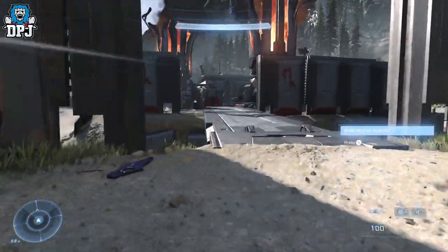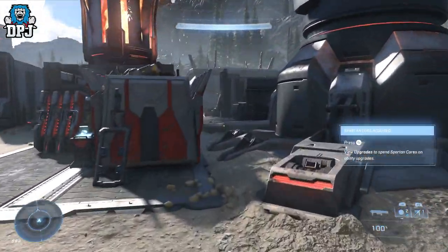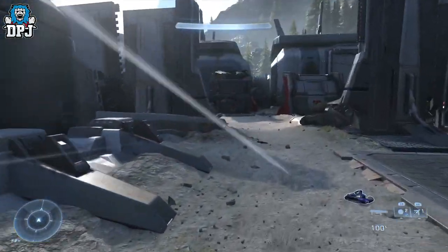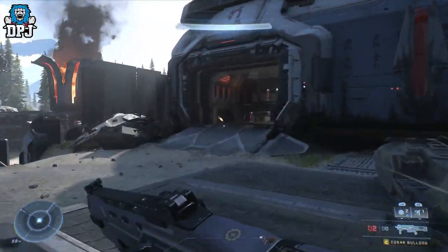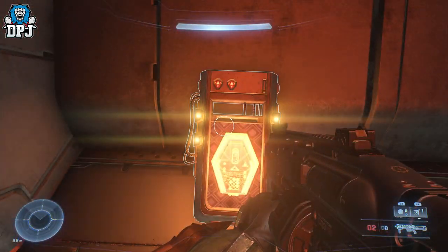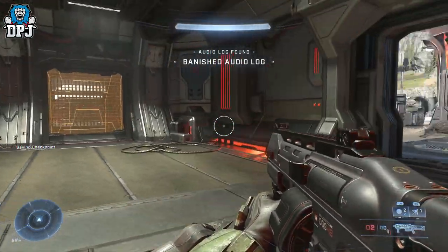Now we're going to head back and grab the second audio log, which is in that room that opens up once you raise the oil silos and shoot and destroy them. Here's the second one — we've got that. Looks like there's a little secret in there too.